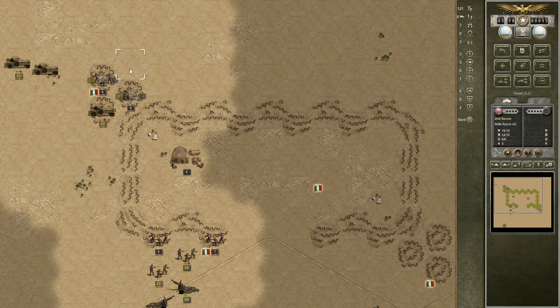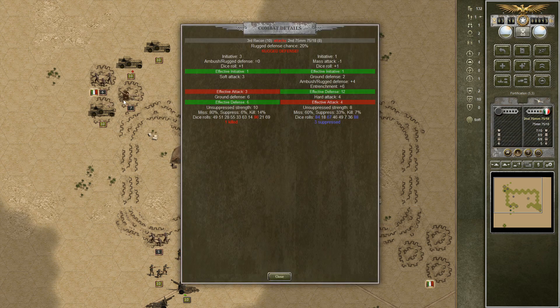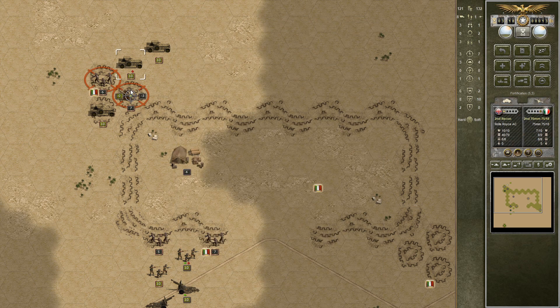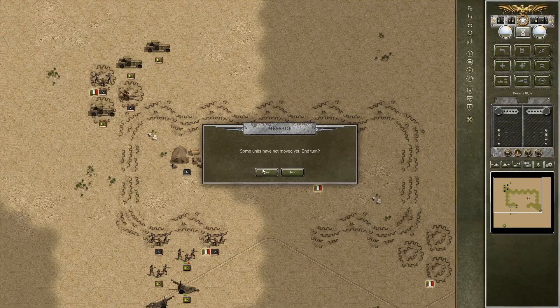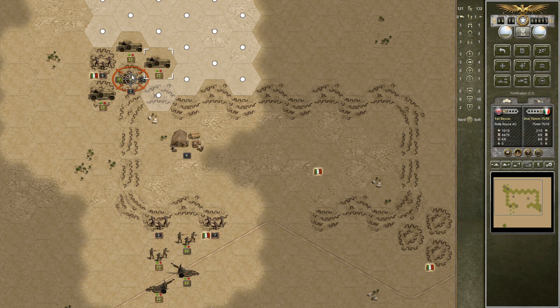We're going to surround this artillery piece over here. We're not getting all three Rolls Royces on them in the first turn here, but it should be good enough. Oh — rugged defense. So entrenched units have a rugged defense chance. We can look at the combat results there — we'll have a 20% chance for rugged defense, which is obviously a better defense than they would normally put up. That being said, let's attack again. We dealt five casualties to it and it's down at two. We have taken none ourselves so far. We have 18 turns. It's a fairly easy scenario, so we can just take our time here. We don't really need to rush or stress.